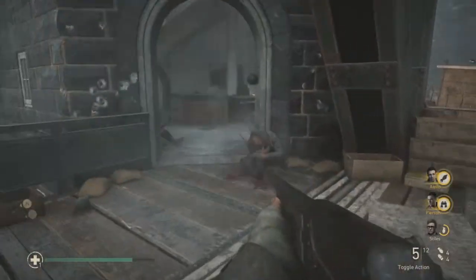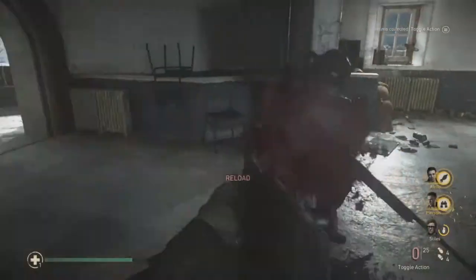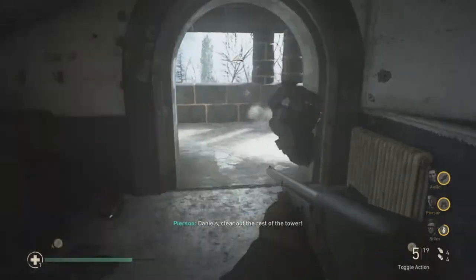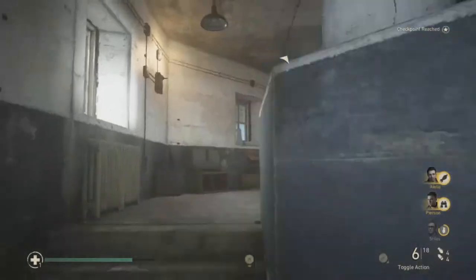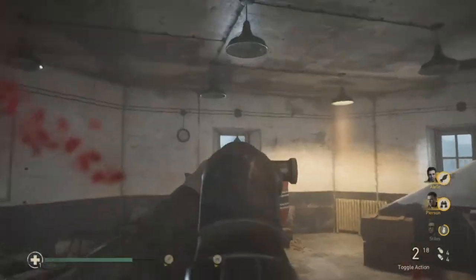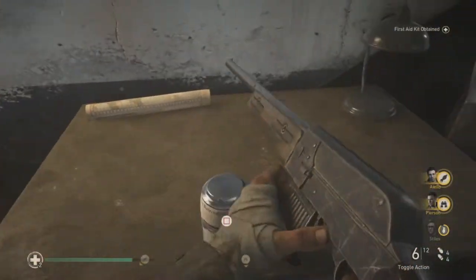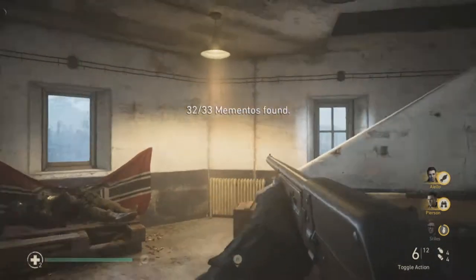Your second memento is in the second tower. I'm just clearing out. Up here — there should be a German soldier and a sniper that need to die. On this table is a German Stern or Stein — you pick that up and that's your second memento.